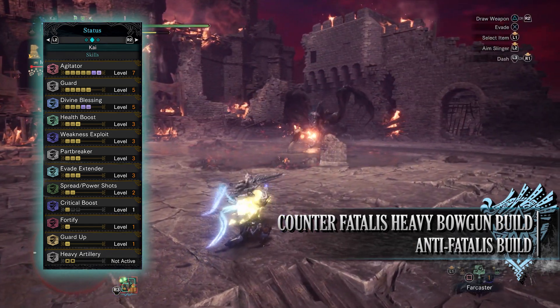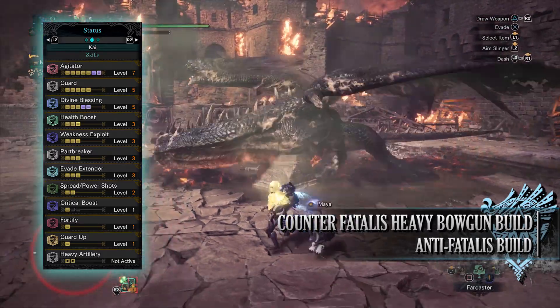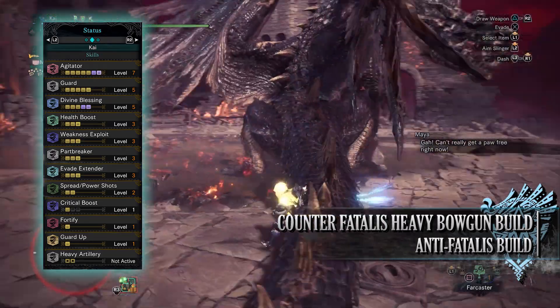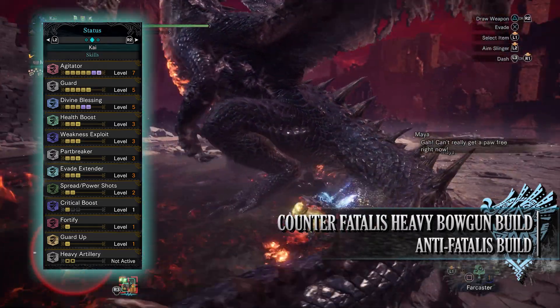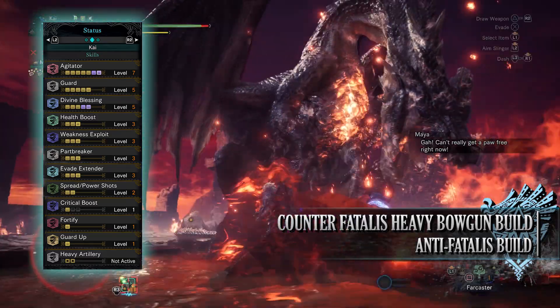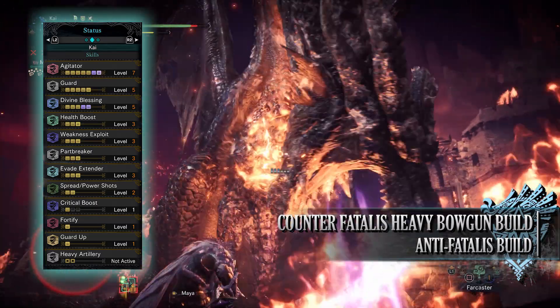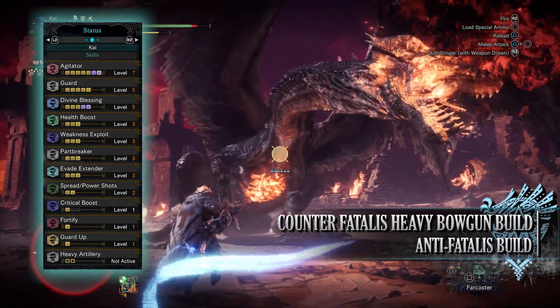You have Guard at level 5, which is a skill that increases how effectively we can block monster attacks, reducing the knockback as well as the stamina consumption used to block those attacks. Guard at level 5 combined with 4 shield mods on our Heavy Bowgun means we can effectively block all of Fatalis' attacks and follow up the blocks quickly with a shot of our own.